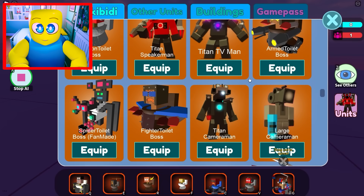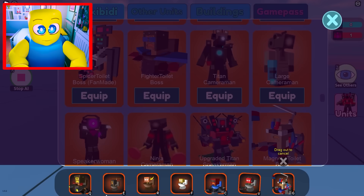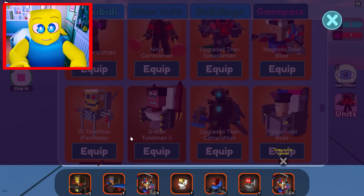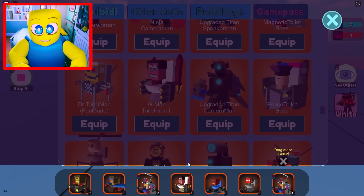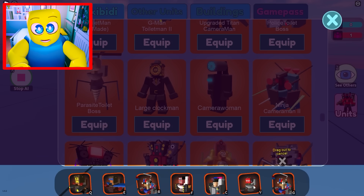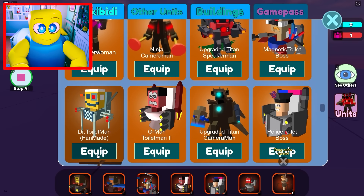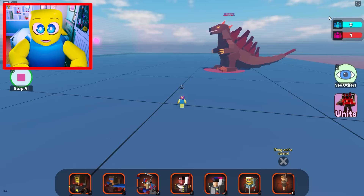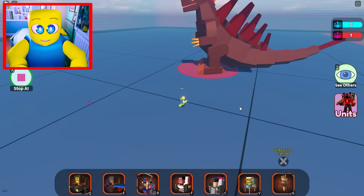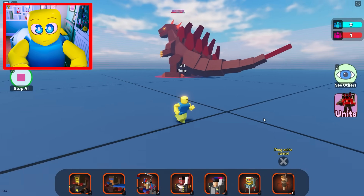We're bringing in the armed toilet boss, the fighter toilet boss, the magnetic toilet boss, the G-Man Toilet Mark II, the police toilet boss, the parasite toilet boss. And we'll bring in — who is the strongest? The spider toilet. We're going to bring in the doctor toilet man. These are the very, very strong Skibidi Toilet boss units. These get better and better — just watch this.